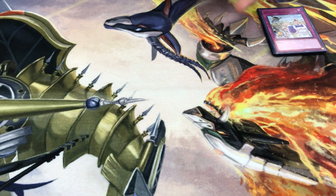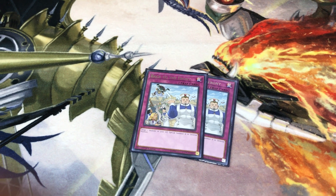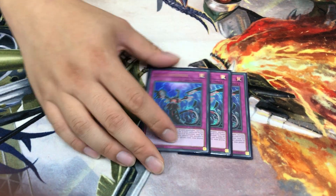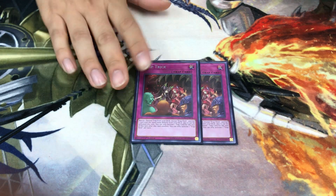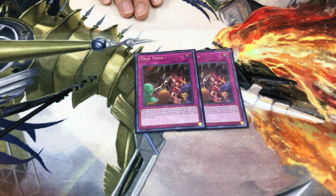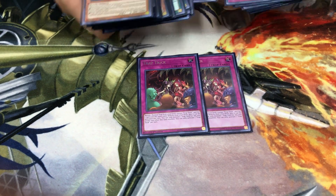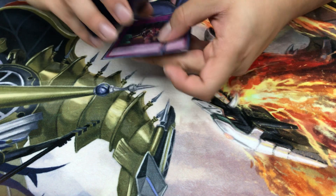Two Back to the Front — retrieves Lilith, the 3000 defense twin for defense, or the twins for floating. Three Infinite Impermanence as the main hand trap of choice. Two Trap Trick — tutors everything in the deck. If you set it you can immediately pop it to get the effect that turn. When you open one trap but not the other, Trap Trick can get you both — it's essentially a fifth and sixth option for your trap lineup.